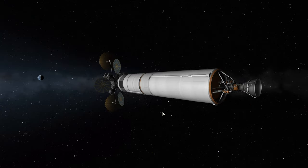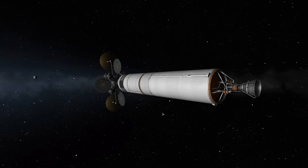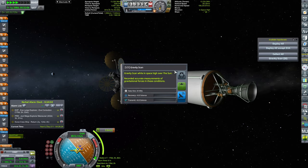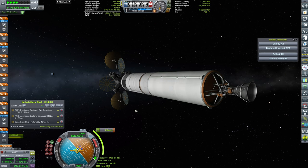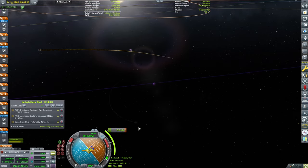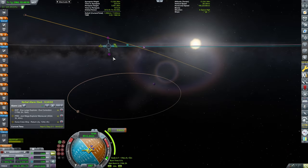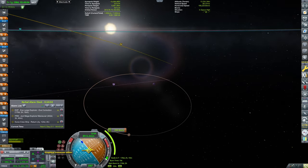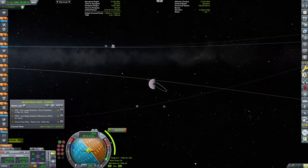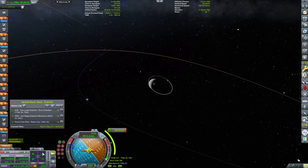We are leaving the Kerbin sphere of influence and hopefully soon we will be going to EVE. We have the science alert now, so it will go off every time we have new science to do. Let's now perform a maneuver that will take us equatorial to EVE, where our probe is already sitting — the one we launched a couple of episodes ago. If you missed that, check it out in my playlist.